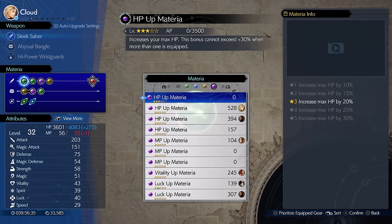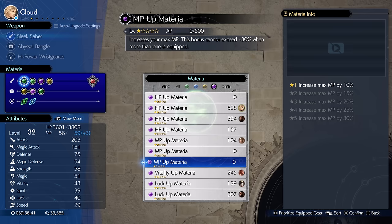Purple Materia are mostly buffs — they're sort of separate to everything else. They buff your HP, your MP, and some other stats. Red is all of your summons for summoning those deities in battle.